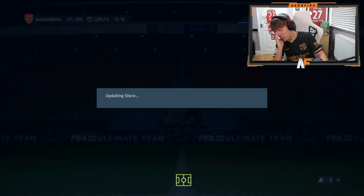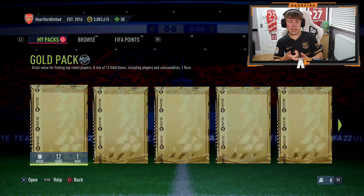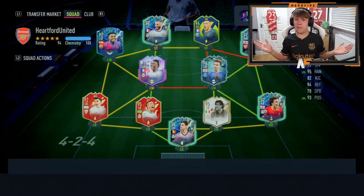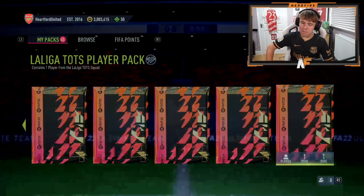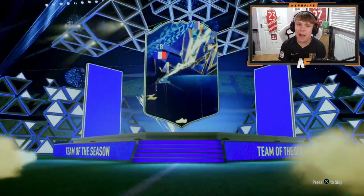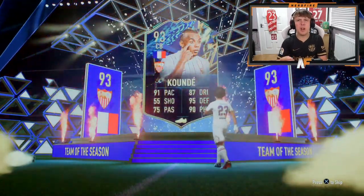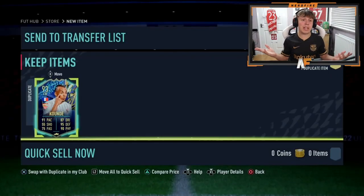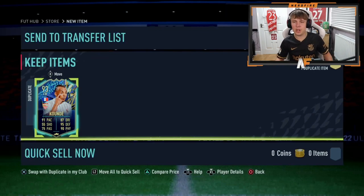Shout out to Zlitz — his team is already vile, by the way. He's got a red pick with Tah, he's got the Eighty Fatty card already, he's got Benzema on his team. It's ridiculous. Let's see what he gets out of this TOTS pack. His Benzema was tradable — he just showed us that. Moments Abou Diaby — yeah, I guess the new card is probably not going to be better than Moments Abou Diaby, but still a solid pickup. He's already quick-sold it.